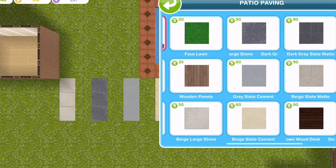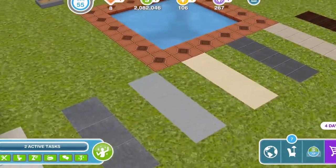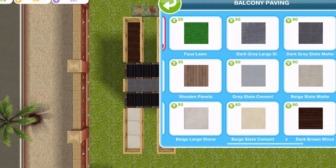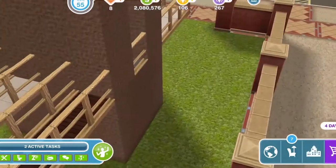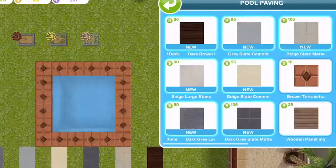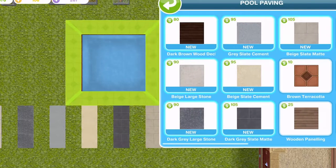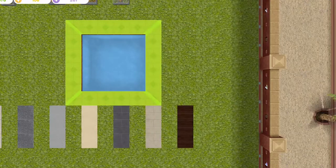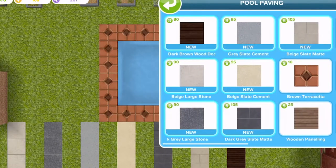We also have seven new patio pavings which can be found in the patio paving section of the home store — oh my goodness, there are some fantastic ones! In the balcony paving section we have the same seven that you can place on a balcony, and they are so nice. And seven pool paving options too — the same ones for patios and balconies can be placed around your pool. Oh wow, these add so much. I didn't realize how much the paving around the pools bothered me until we got these new options.